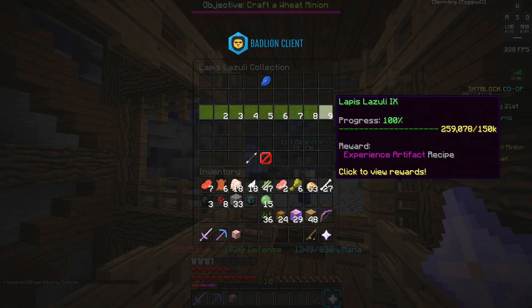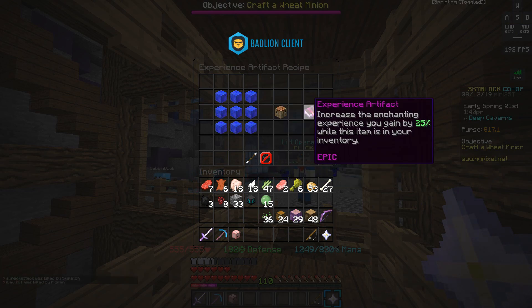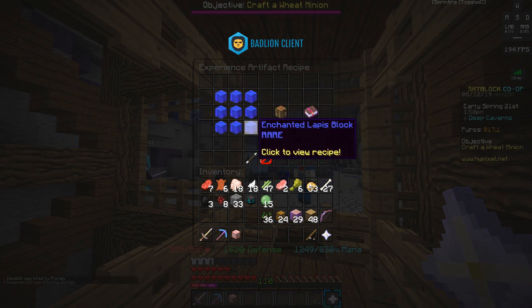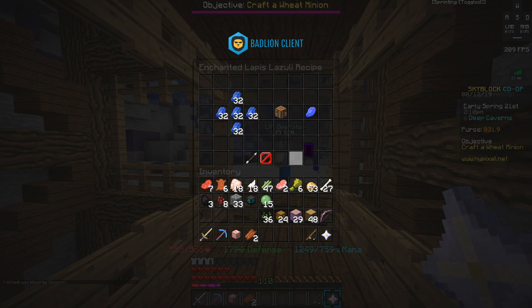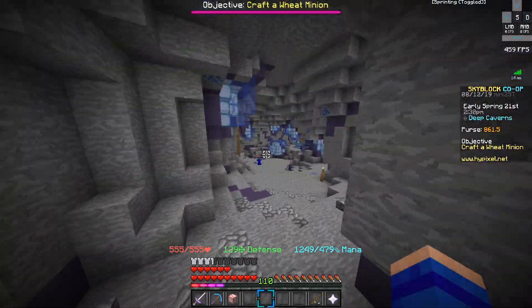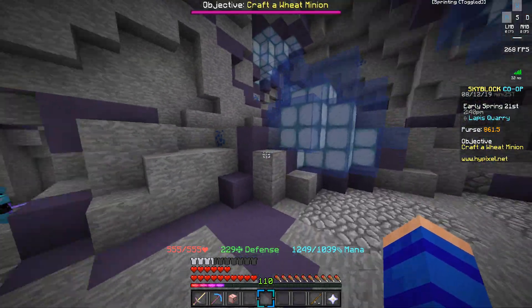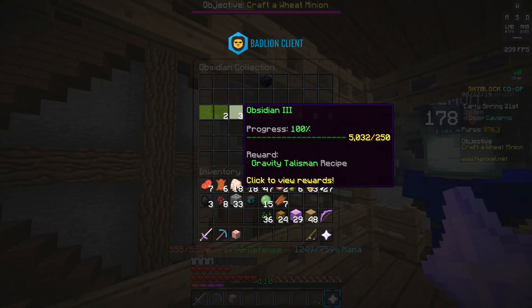The experience artifact is unlocked once you have a whopping 150,000 lapis lazuli in your collection. It increases the enchanting experience you gain by 25% and is one of only a few epic talismans on the server, making it highly sought after. It's also very expensive to craft, requiring nine enchanted lapis blocks — each enchanted lapis block is 160 enchanted lapis, and each enchanted lapis is 160 regular lapis. Lapis can be mined in the lapis quarry section of the deep caverns, but consider buying it off the auction house for around 600,000 to 800,000 coins.